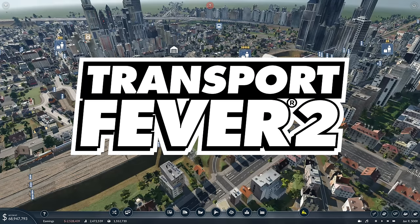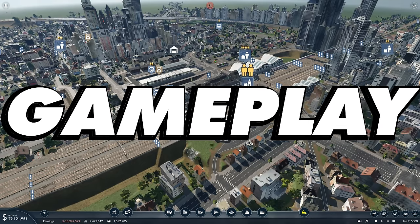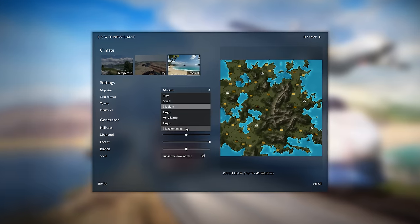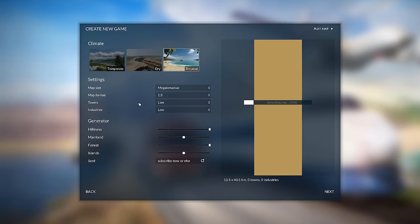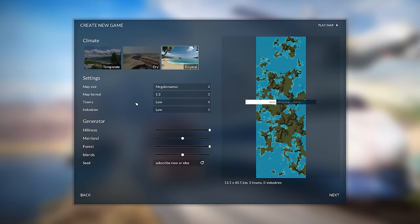If I was starting a game of Transport Fever 2 in 2024, this is exactly what I'd do for the best gameplay. Let's jump in and make a quick map. I'm choosing Tropical on a megalomaniac size — if your PC isn't that strong, huge. My map format is going to be 1 to 3, nice in the middle between all of the ranges. This gives a nice long map, but there's also a bit of width to it so you can expand and make some more detailed setups.